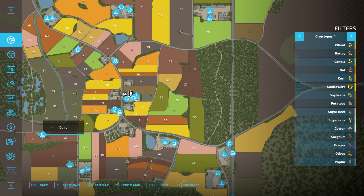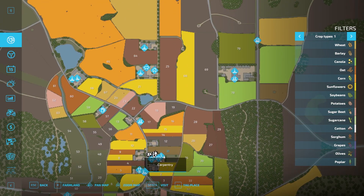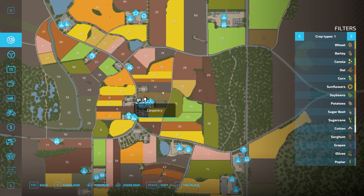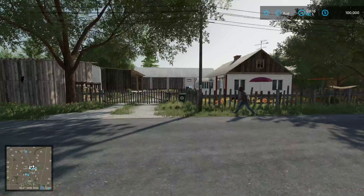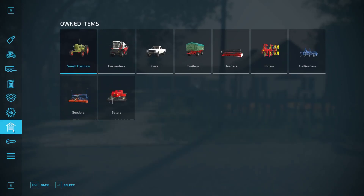We're going to walk around this chunk of land here, then hop in a vehicle and probably head north first, then head back down south. We'll head up and find a path. So let's go ahead and take a look — first let's check out our starting equipment.